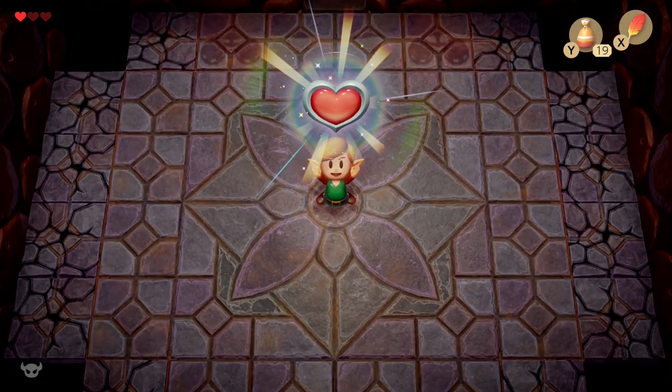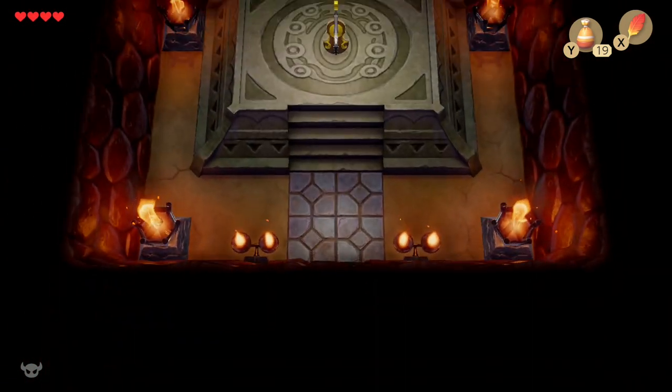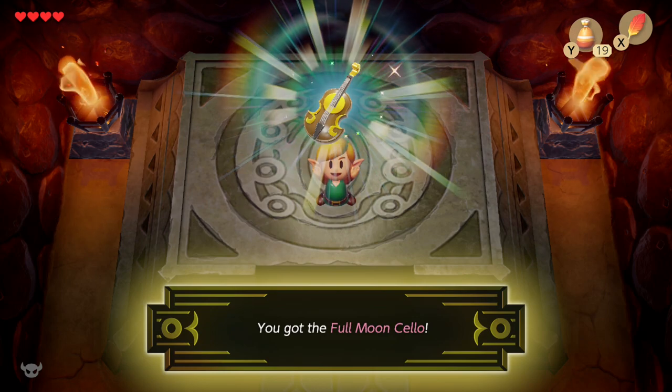So we're going to collect our heart container, then move into the next room and get our first instrument of the sirens. And that about does it — that is the first dungeon, that is Tail Cave, and that also covered how to get the Tail Key in case you needed help with that.